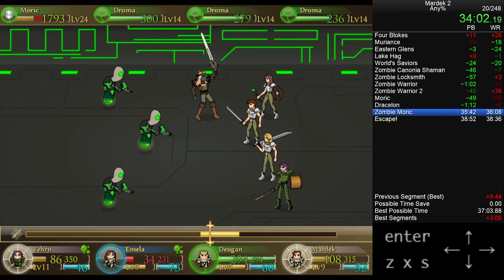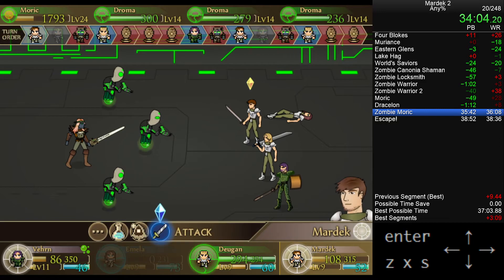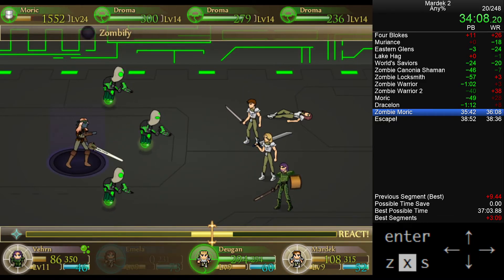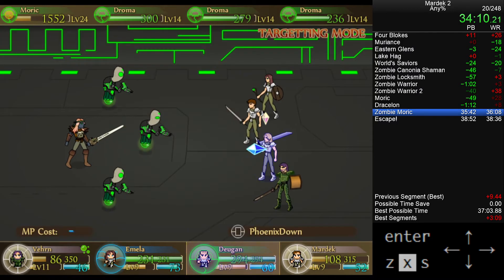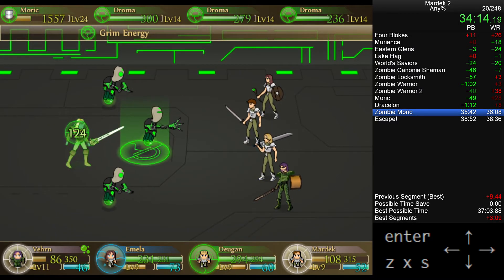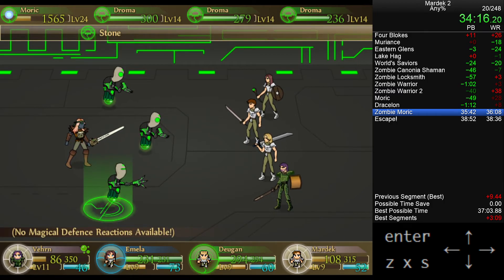Morrick this time round has haste, which means he straight-up murders someone and then brings them back as a zombie — that's just going to happen constantly. Unfortunately we got an off timing and he brought back Emela after her turn, so she actually missed her turn. That's one of the things that contributed to this fight being slow.